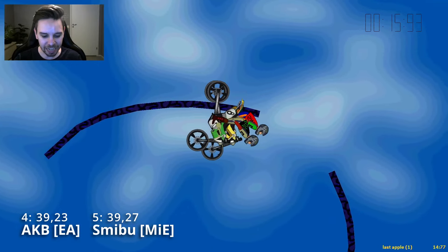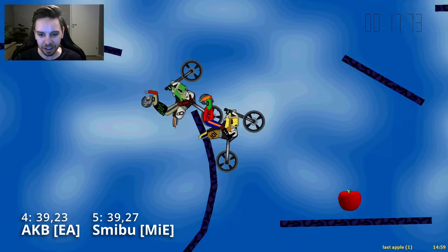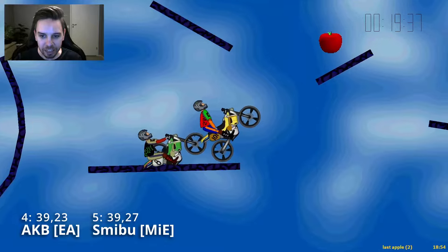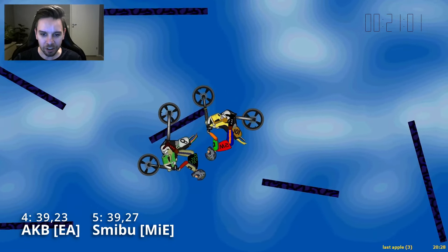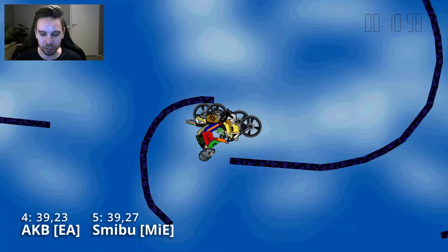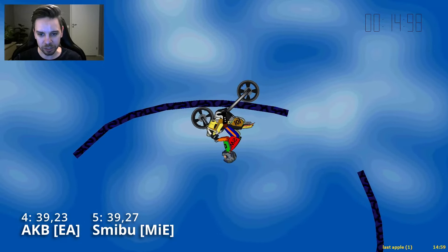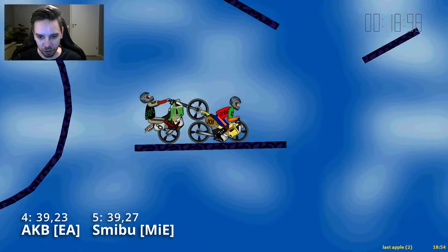Let's switch to Smibu as he comes in for this very very hard — he doesn't brutal. Smibu just goes for a low jump, and AKB brutals. Let's go back and watch in real time. He comes up — both of them going below here, using a back wheel hang. Smibu coming out, getting a push from the polygon here, goes low, and jumps up, and gets a front wheel hang to push out towards his hang. And we can see this is where AKB overtakes him.